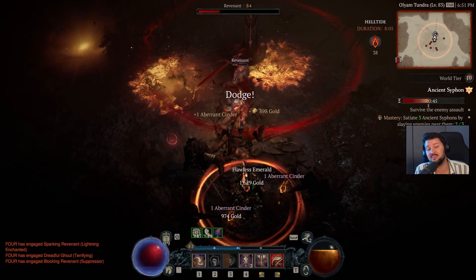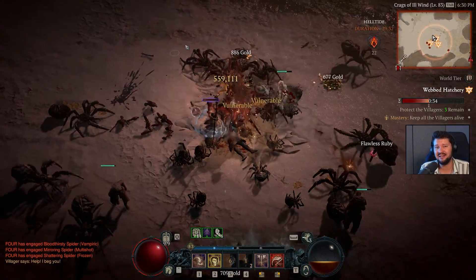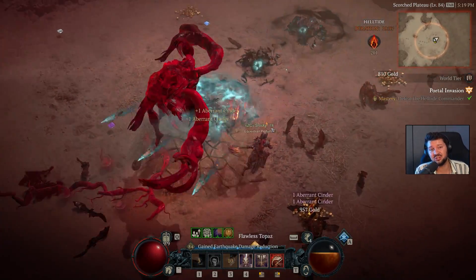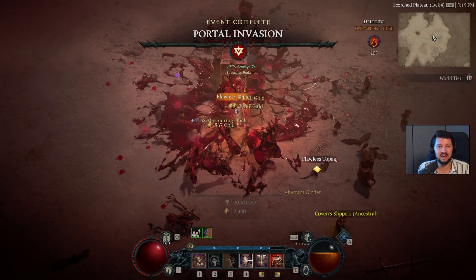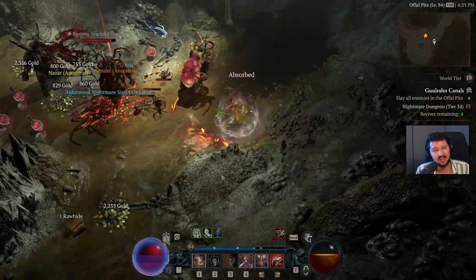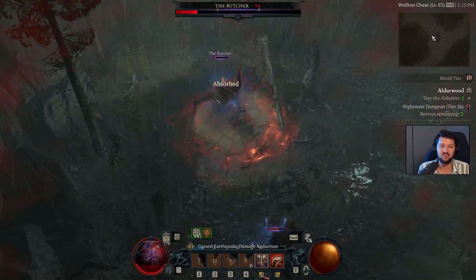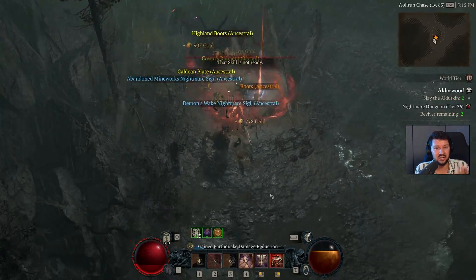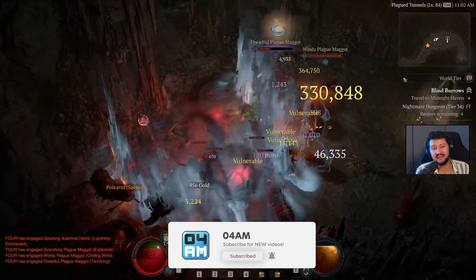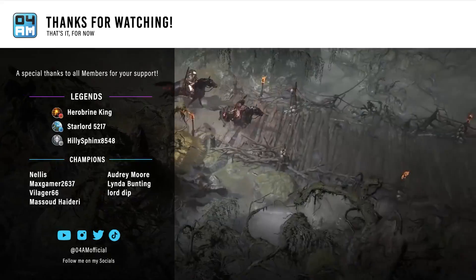There you have it — a lot of information, but I can guarantee this is probably the most fun build you'll ever find for barbarian. It hits like a truck, one-shotting elites against walls or finishing them off with death blow. It works great on higher torment difficulty and high-level nightmare dungeons. If you have suggestions or questions leave them in the comments, and leave a like if you enjoyed the build.